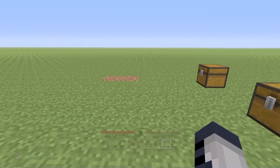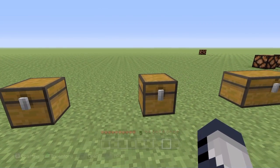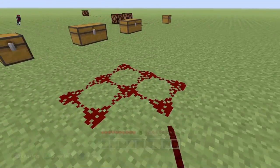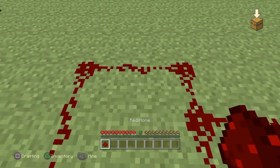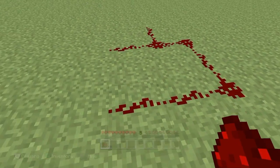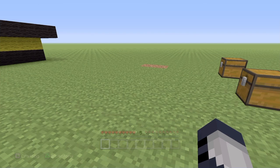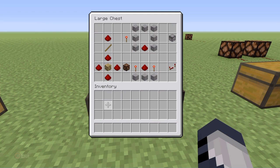You get between four and five redstone every time you mine a redstone ore. You can also smelt it if you have Silk Touch, but you only get one redstone from that. With redstone dust, when you connect pieces they connect automatically into a grid. You can only place redstone dust on a full block, an upside-down half slab, upside-down stairs, or glowstone - it has to be a full block.